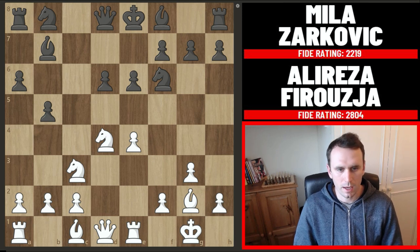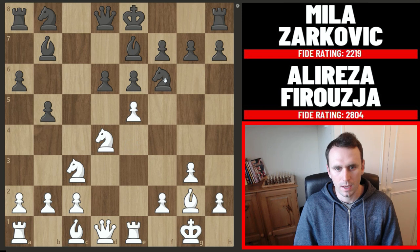You have to be a bit careful here as black. If you play a simple developing move like bishop to e7 you're running into a very common tactic of pawn to e5, hitting the knight and also hitting the bishop, and when the smoke clears black is just coming out a piece behind. So that's why you can't just go bishop to e7.